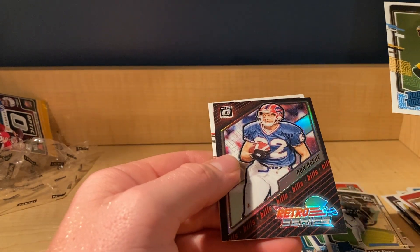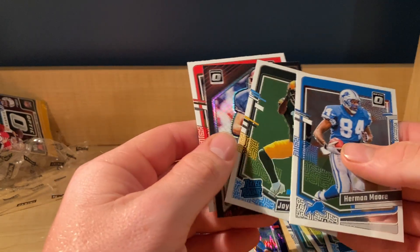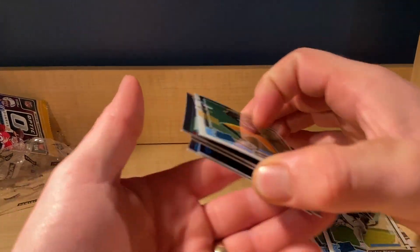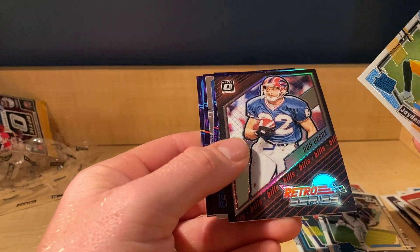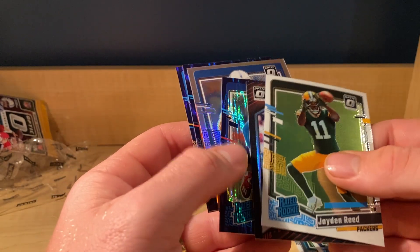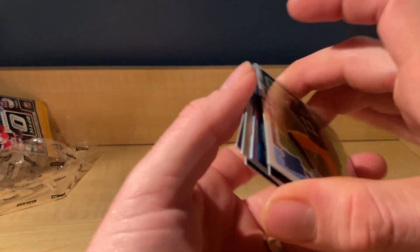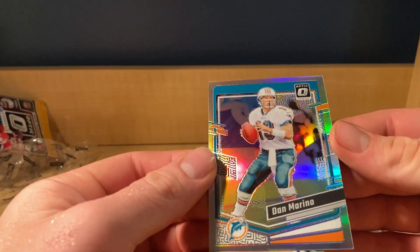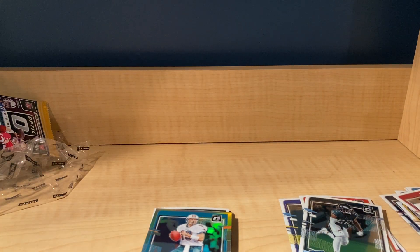Ooh, Retro Series — Stefon Diggs for the Bills, that's a cool looking card, I like that. And Nick Chubb. So no Downtown, but we had a couple nice pulls — Jayden Reed, this Retro Series. I don't think these are super rare but they are cool looking. Jalen Hyatt, Minshew, Miles Murphy, Darius Davis. And a nice Dan Marino hollow for the Dolphins. Thanks for watching, hope everyone has a wonderful day.